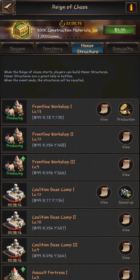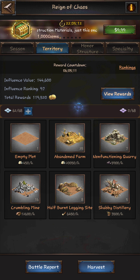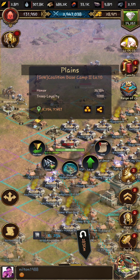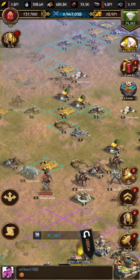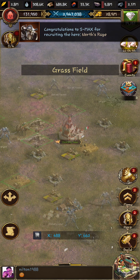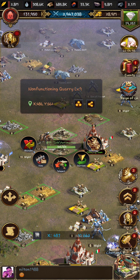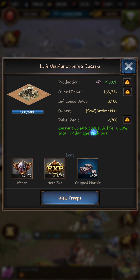Your next piece is going to be your territories. When you start running low on territories, you use your abandoned farms to gain a higher-level coalition base camp so that you can take higher-level plots. Notice I'm taking a level 9 here — my current loyalty is $3,101, and the influence value is $3,100, so I take zero damage.